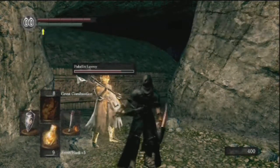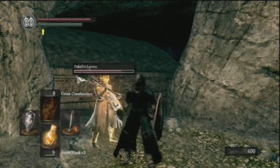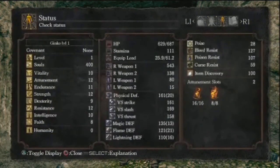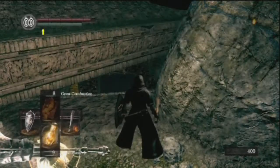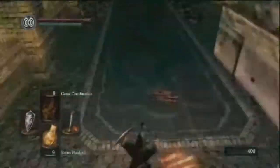Hello everyone, welcome back. New Game Plus, second run through level 1, and this is the Pinwheel boss. I use pyromancy mainly, and I changed the shield because they use magic — the Dragon Crest Shield has an 80% magic damage reduction.